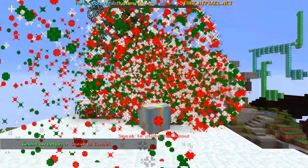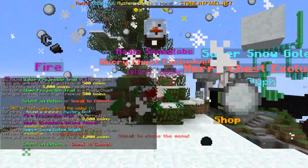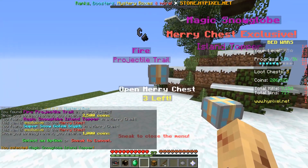Okay, we've got five remaining. Nothing Christmassy in this one. Magic snow globe — I'm gonna equip that one. And super snow golem glyph — we've already got that one equipped.